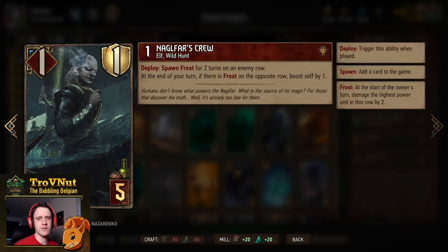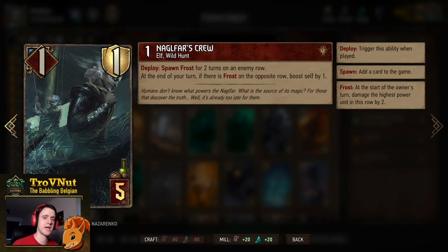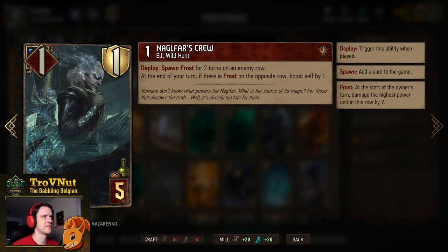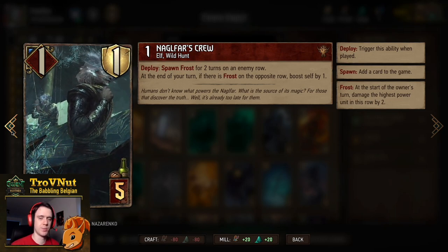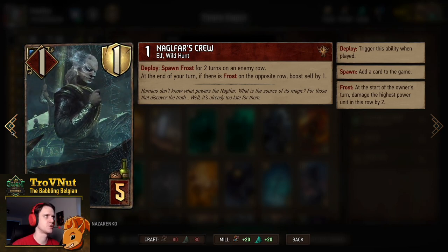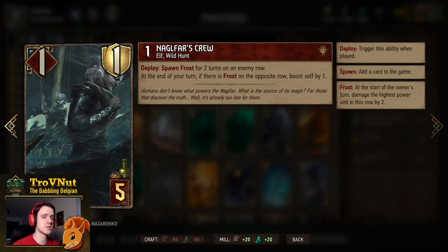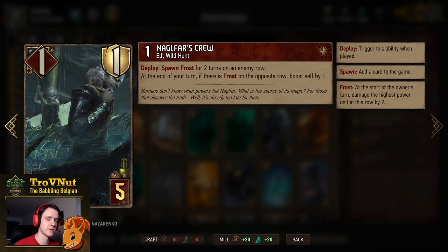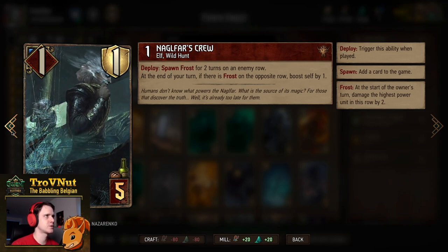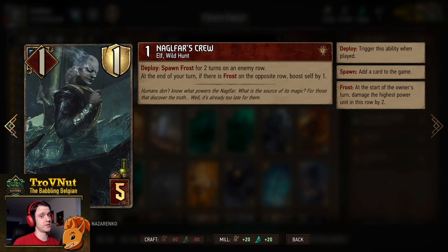Then we have a double Naglfar's Crew. Naglfar's Crew is very good because it starts at 1 power and 1 armor, but at the end of your turn, if there is frost on the opposite row, it boosts itself by 1. On deploy you also spawn frost on an enemy row — you can choose this for 2 turns but it should of course be the opposite row. You get a point when you play it because of our White Frost leader ability, where Wild Hunt units gain a point when you play them on the opposite row of a frost-afflicted row.